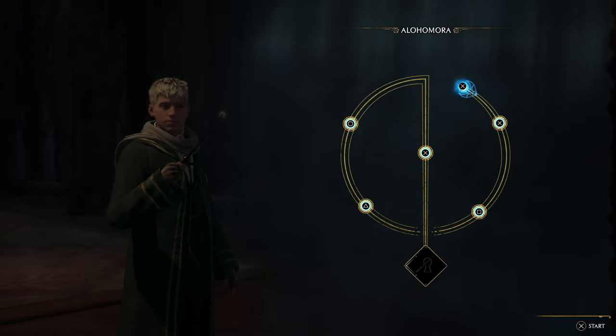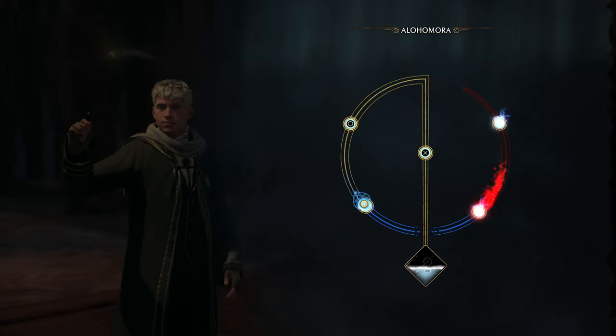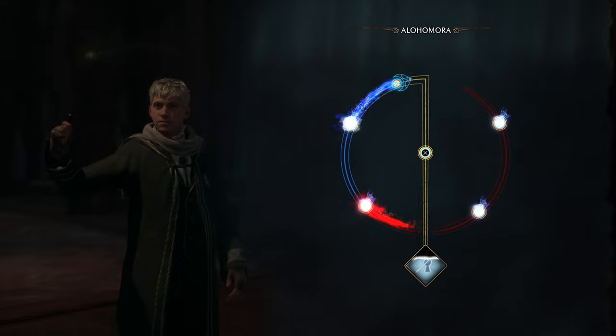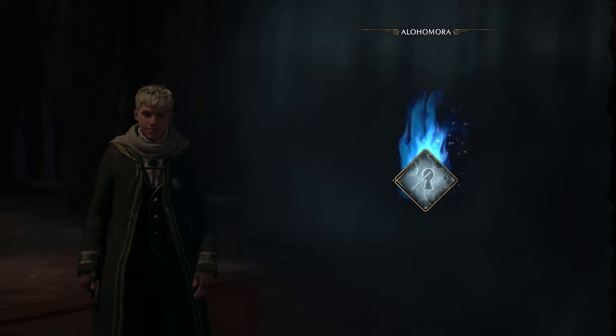Hey guys, in this Hogwarts Legacy guide video, I'm going to show you when and how to learn Alohomora, the Unlocking Spell. This spell can be used to unlock doors and chests that have locks on them, giving you the red warning signs telling you that you need a specific unlock authority to get past them.